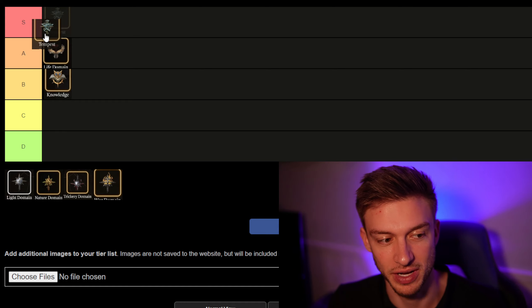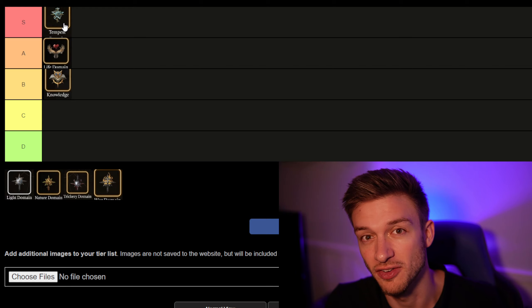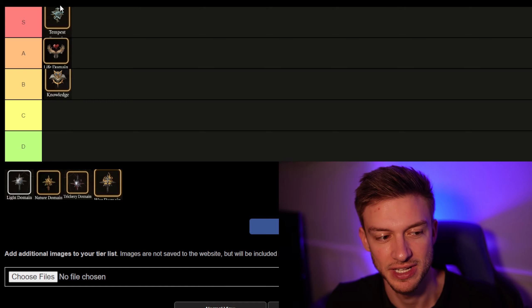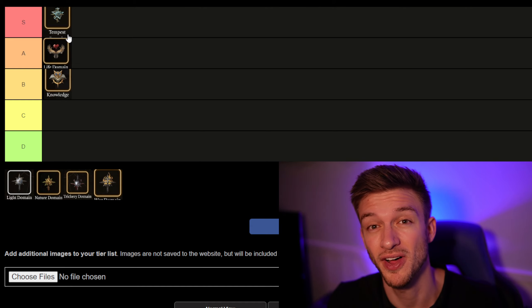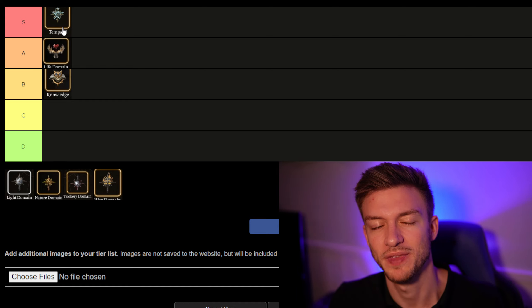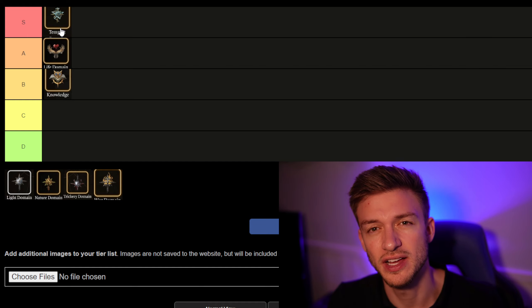Next we have the Tempest, which I think is probably the best in the game. There are some really great multiclass builds with the Tempest Cleric. You can do 1 level Tempest Cleric and 11 Storm Sorcerer — that gives you heavy armor and a reaction lightning attack. You can even take 2 levels, because the 2nd level of Tempest gives you something extremely broken: you can use your Channel Divinity to deal the maximum amount of lightning or thunder damage, and this gets really huge when you're casting spells that do a ton of damage, like Chain Lightning.